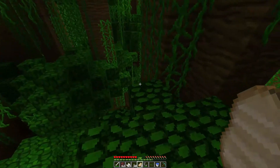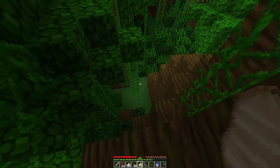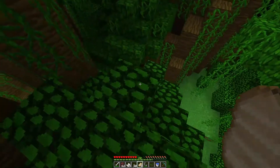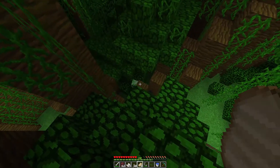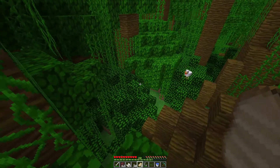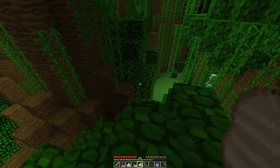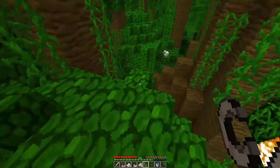I almost fell - holy cow! I don't have an axe with me either. I don't want to fall. Witches are like one of the freakiest mobs in the game - that laugh, it is just not normal at all. I just saw two cows - his base has to be here somewhere. Oh it's just the outside - you know what, it's time to burn this place down. Creeper, don't even try to come up here, I will murder you and your family.